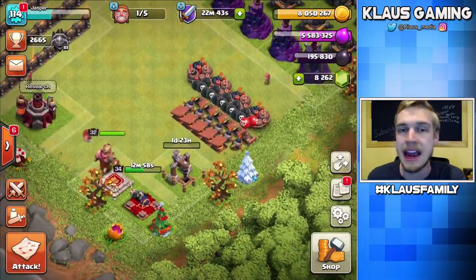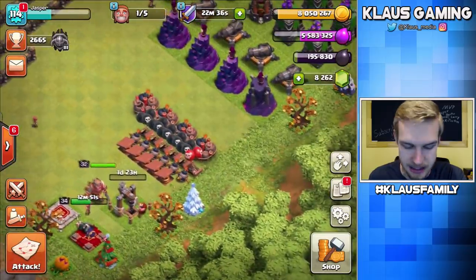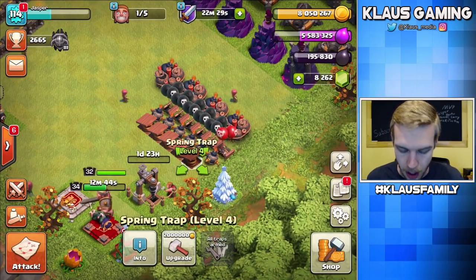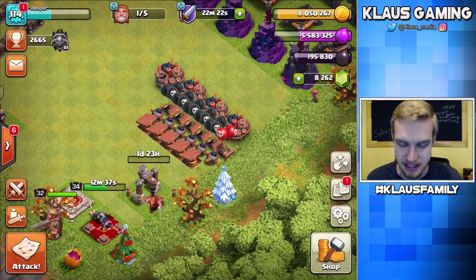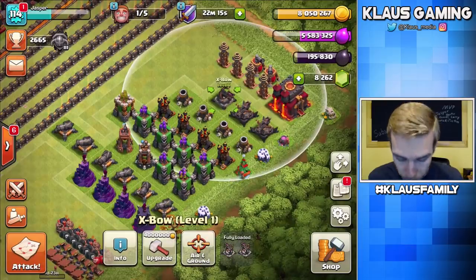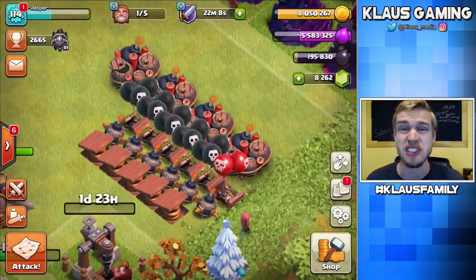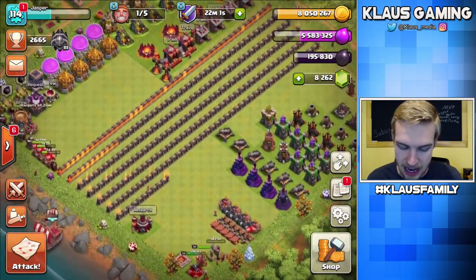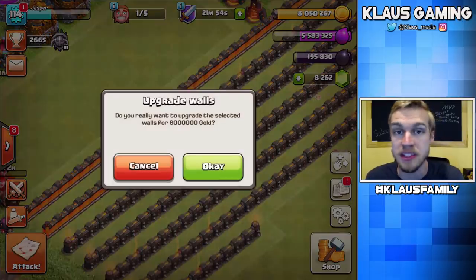Next step — we have a builder available that we should use. Let's save the Dark Elixir for the finale. When's the next builder coming available? One hour — nice. Let's spend all of our gold on walls and save two million for the spring trap. We're going to upgrade the spring trap, then start focusing on this archer tower that needs to go to level 11 at 3.5 million gold. This expo needs to go to level two — these are all new defenses. I'm doing all the traps because they're significantly cheaper and they make your base way beastier. I've got an extra six million gold, so let's pour that into three walls.